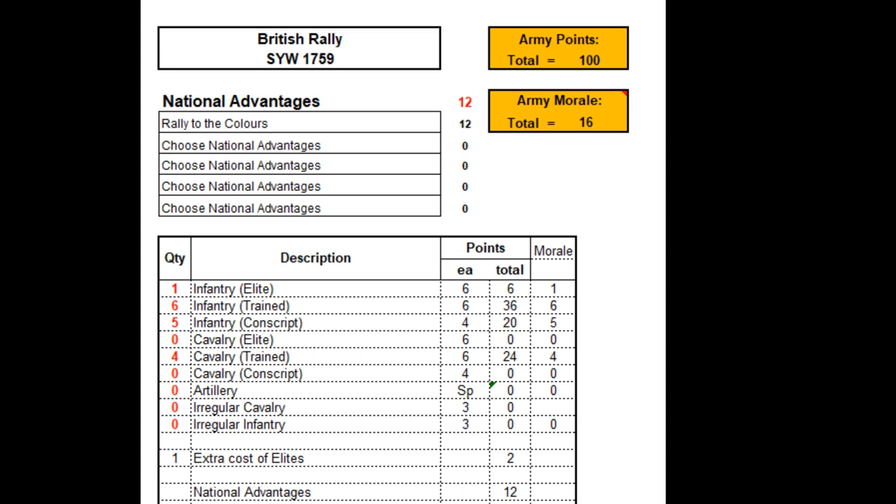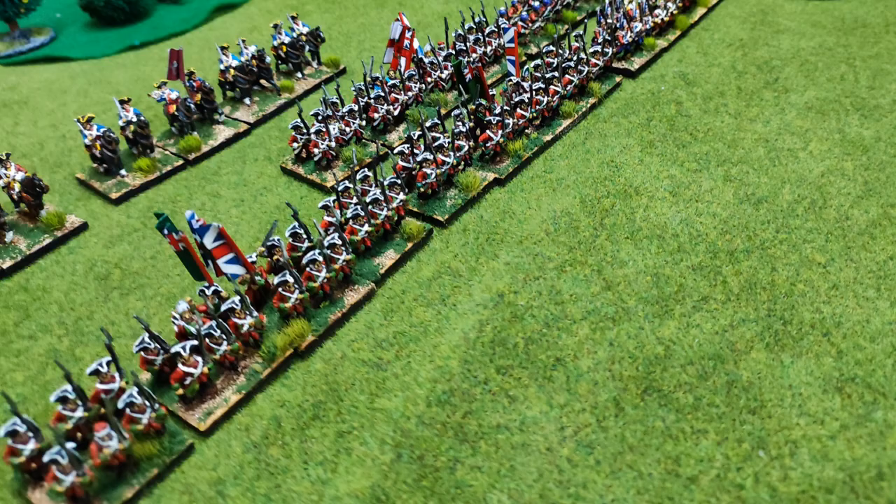The British have gone for quantity. They have one national advantage, which is Rally to the Colours. They are infantry heavy with 12 infantry units and four cavalry units. The cavalry are trained. There is one elite infantry and five conscript infantry to bulk out the force, for a total of 16 army morale with no artillery. Rally to the Colours enables any regular unit that fails a rally roll to re-roll the rally, meaning Britain will be very efficient at cleaning up disruptions and bouncing back with strong units.